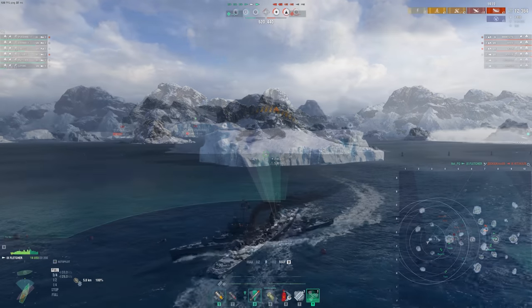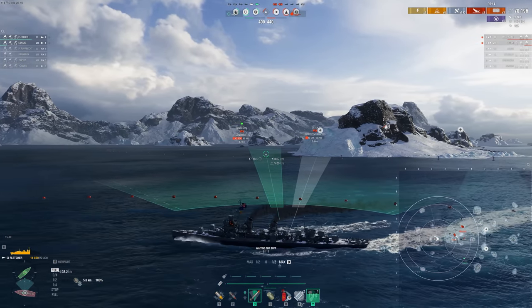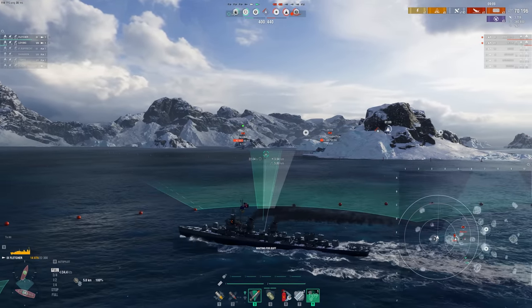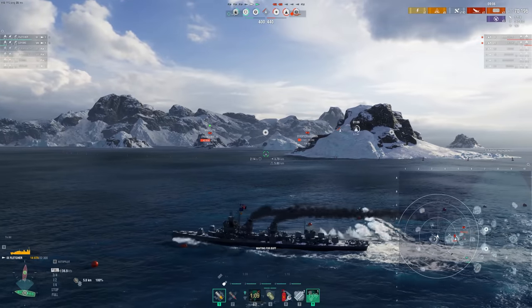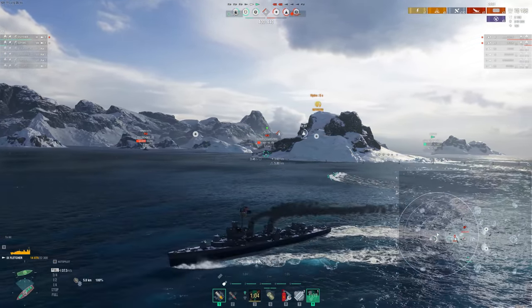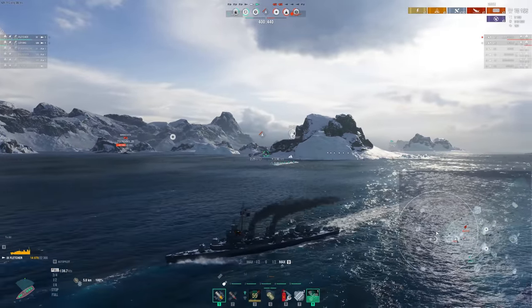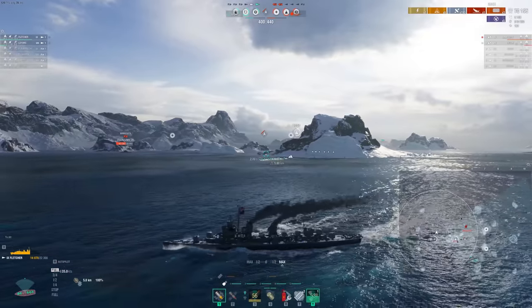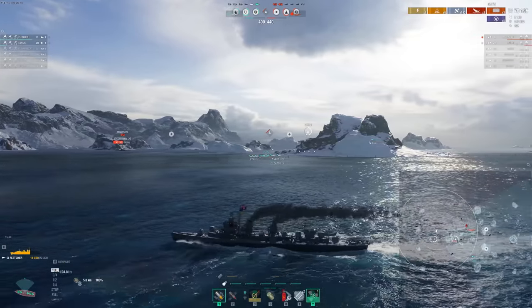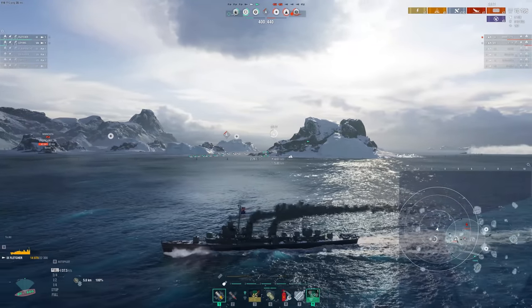We're going to skip ahead to pretty late in the game — it's a 2v2, not quite over then. What I really want to showcase here is just how blind the battleships are in this scenario. They kind of have to sit in the A-cap; they can't just allow us to gain control of it. Our Lo Yang is baiting these guys while I'm trying to flank. It's always important to look for those crossfires — it's not just a battleship thing. Destroyers with torpedoes are very, very strong as well.